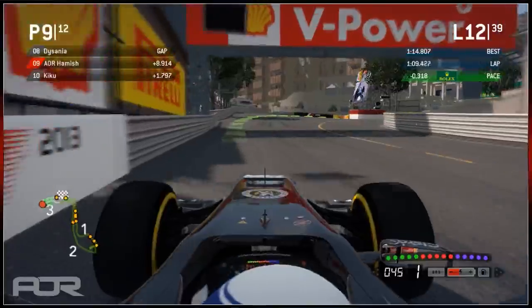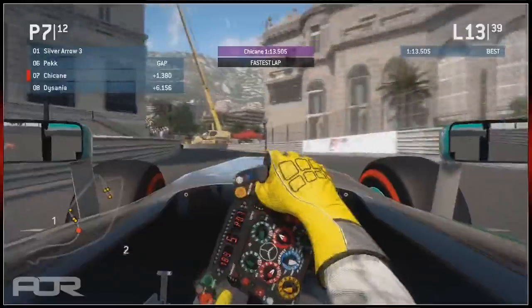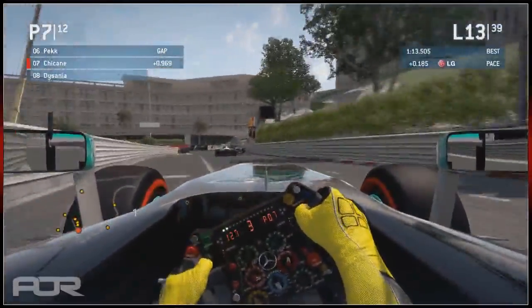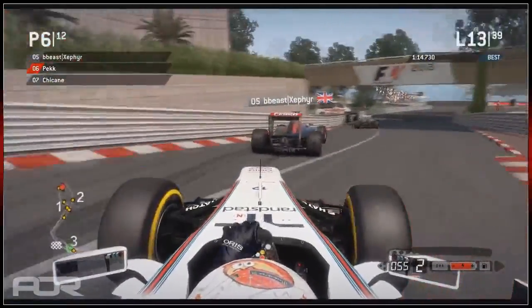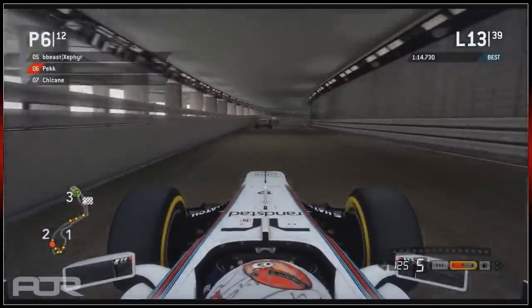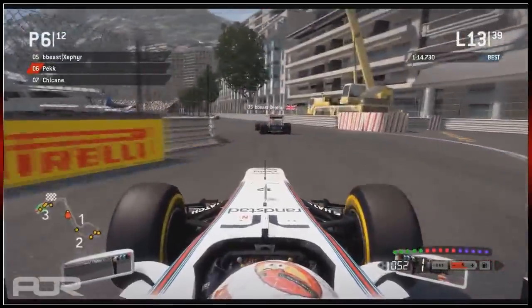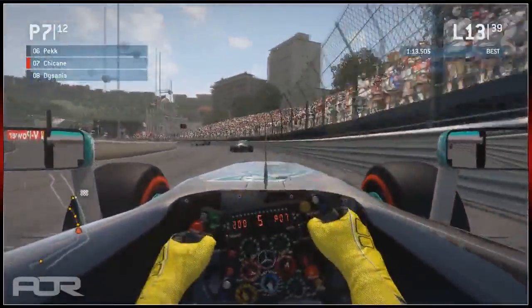Peck is up the hill chasing Zephyr. Hamish is maybe having a bit of trouble down there in 9th with only Kiku behind him. We see Chicane coming onto the back of Peck, and there's a nice little train going on. Hamish or Artos up front is holding them all up. Whoever that driver is goes straight on over the chicane - and definitely gets a penalty for that. If it was Artos, he did get a penalty. Peck makes massive contact with the wall on the exit - Chicane gets a run on him. Both Zephyr and Artos go into the pits. Chicane gained two, technically three positions - he overtook Peck, so a very productive lap. He's in fourth now.